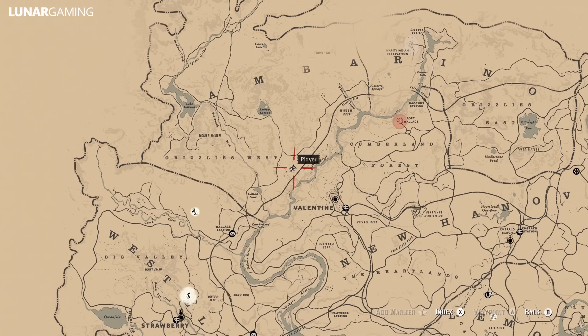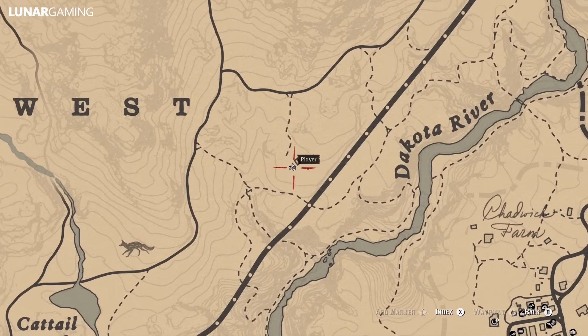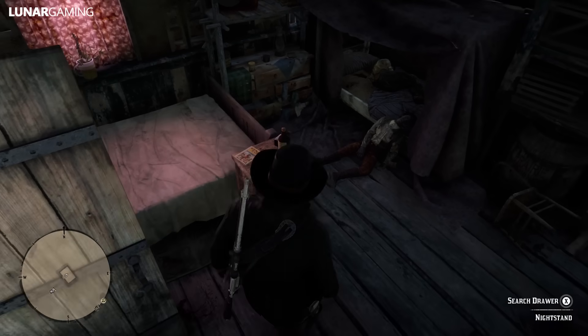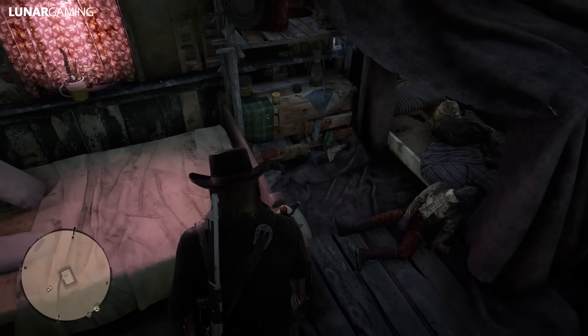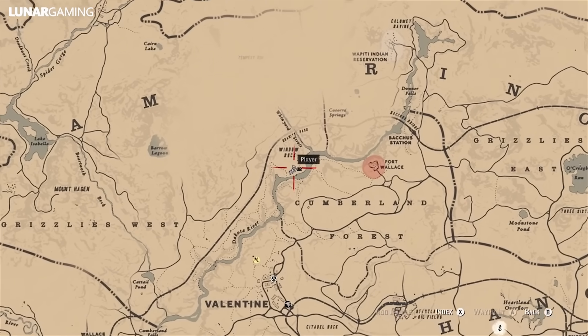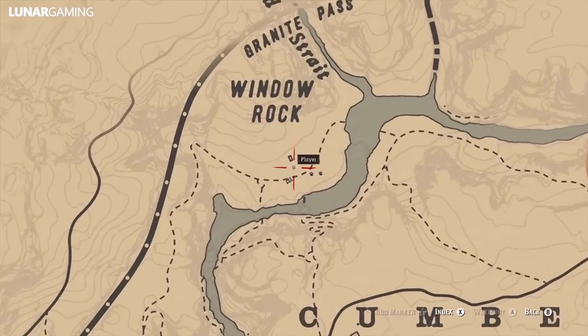Next up is the Otis Miller and the Arabian Prince book. We are heading further south to just north of Valentine at Clausen's Rest — the book is inside the shack on a nightstand. Next up, the Hunter Hatchet. The hatchet is in a tree stump just behind a shack that sits on the river — it's really easy to spot if you go to this location.